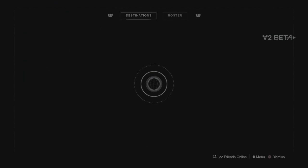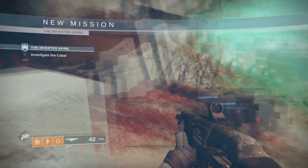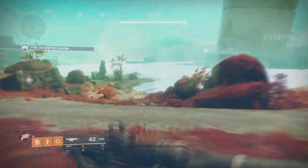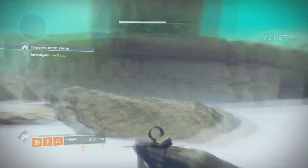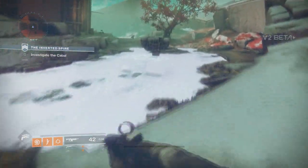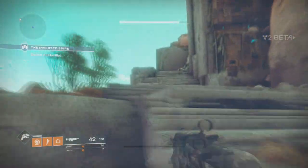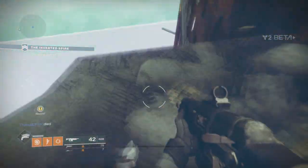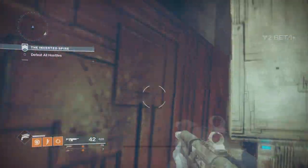Moving forward, you want to start up the Inverted Spire Strike. Once you start up this strike, continue straight and then to the right over this milky-looking lake. This is going to cause damage, so use your jump to get over it. I'm doing this glitch as a Hunter with my triple jump on. Continue along all the way over to this area and up these stairs. This is a sectioned off area — I'm not sure if it's going to be in the game itself or if it's future DLC. Drop down where I am and follow the steps I'm doing.